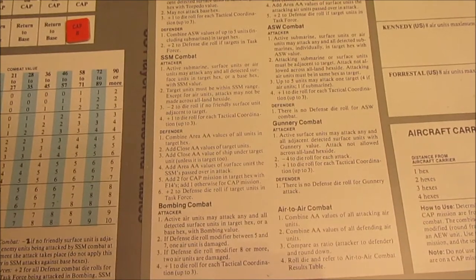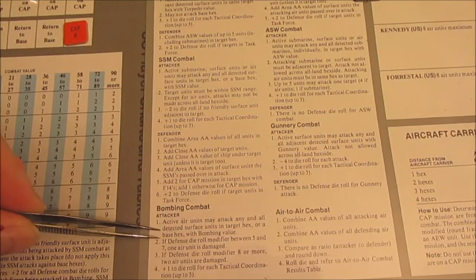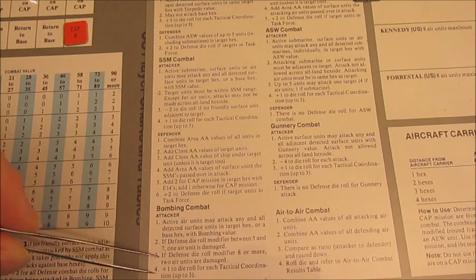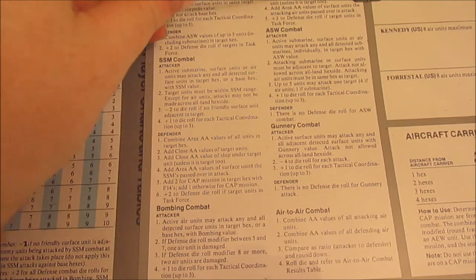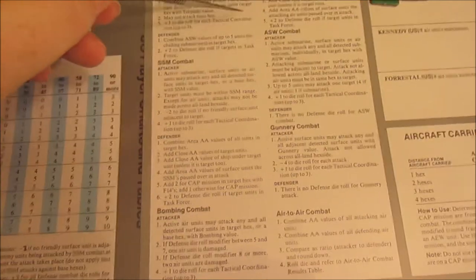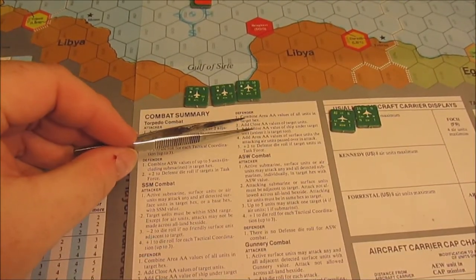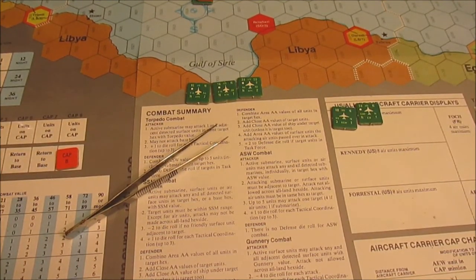We're taking the A-6 squadron and the two F-18 squadrons and sending them in against the Minsk task force. Numbers are going to get high. It's actually a good time since there is no CAP — the Minsk doesn't have a CAP up. Looking at bombing combat: active air units may attack any and all detected surface units in the target hex. We combine the area AA value of all units in the target hex. Area AA is the bigger number.